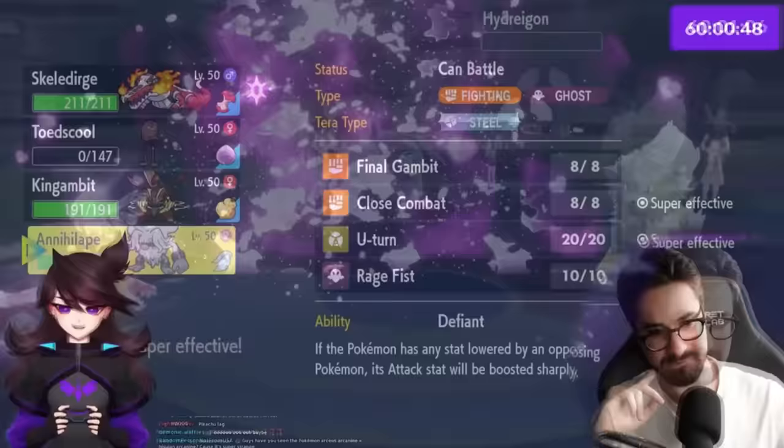Jaden asks how Terra typing works offensively — you keep your original STABs and get a new one on top. If you turn into a type you already were, the STAB just becomes bigger. Defensively, you become that type. Mudsdale's Earthquake KOs Tinkaton, putting Jaden further in the lead. Skeledurge launches a Terra Blast into Mudsdale for solid damage. With only Dundozo left and Meowscarada still alive, the opponent has no hope. Jaden wins and ranks up to Beginner Tier 2.